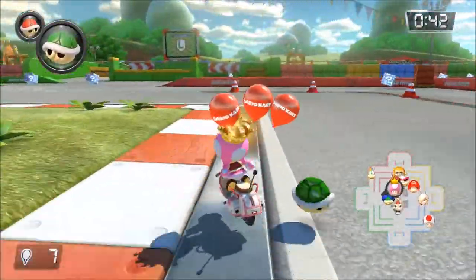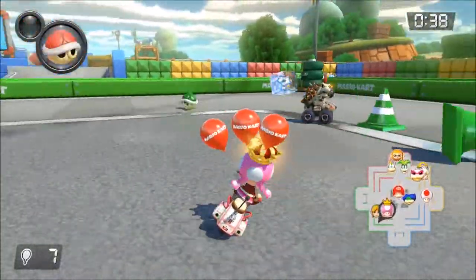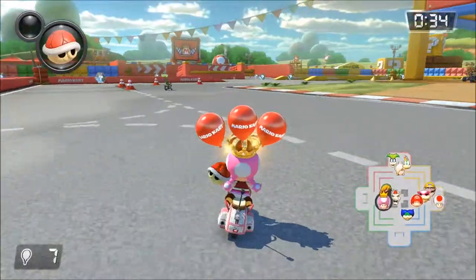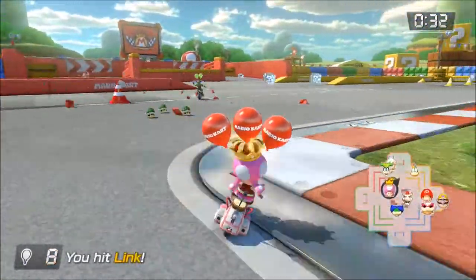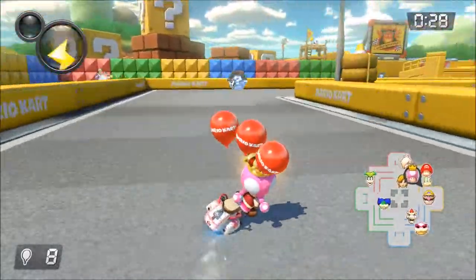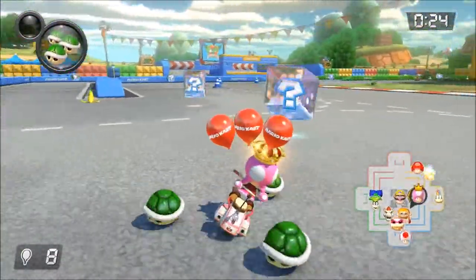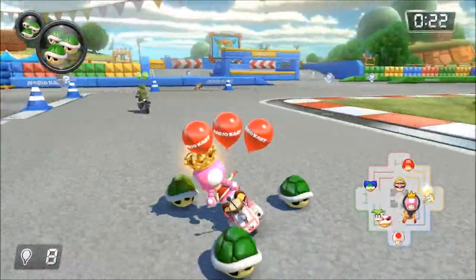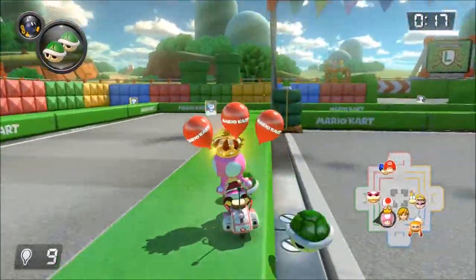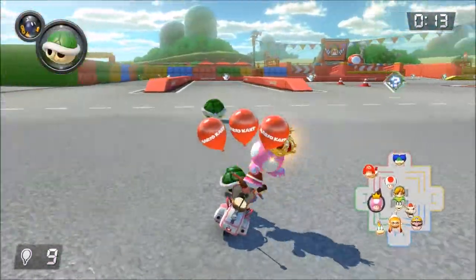We've got a red shell — someone's getting destroyed. Homing missile. Oh, I nearly got myself — that would have been super embarrassing. Okay, eat this. Boom — got Link. 31 seconds, and we should be all over. We're doing pretty damn good, should be another first place. Got Link again. We can just drop off, that's pretty cool.